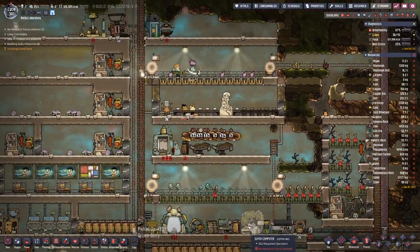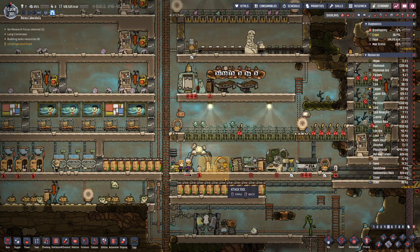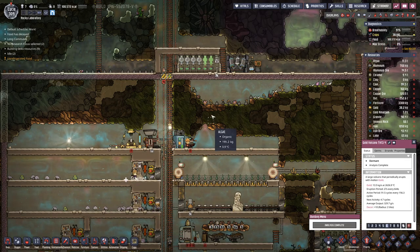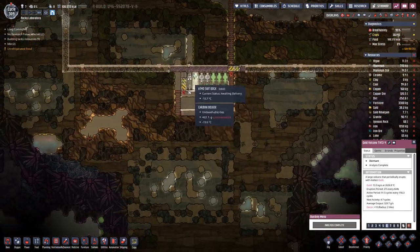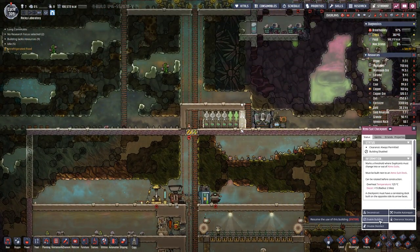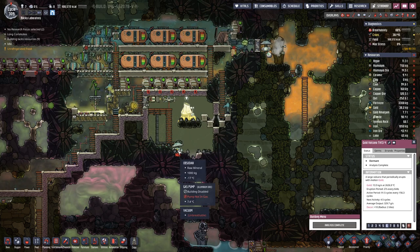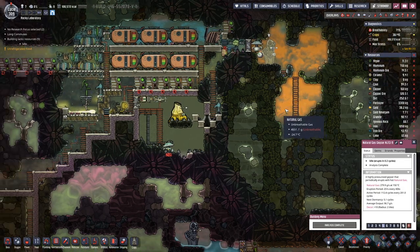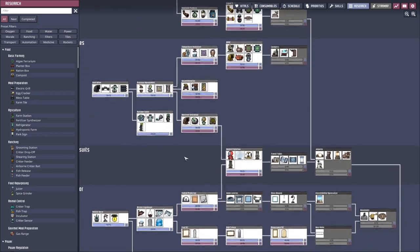Hopefully before the end of this episode we can get some more atmosphere. With all this waiting for thimble reed, we now have four suits up here already and two down there. Let's enable those buildings. As it stands, this geyser will become active in 4.5 cycles, and in five cycles this one will go dormant. So I think what we might do, as long as we get natural gas, is do a bit more researching.